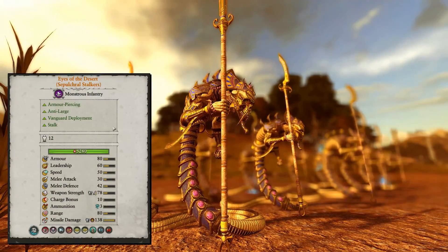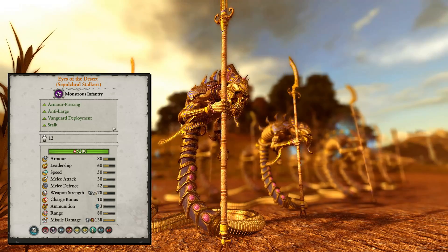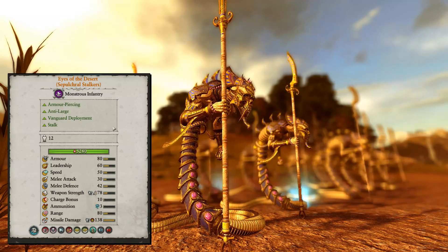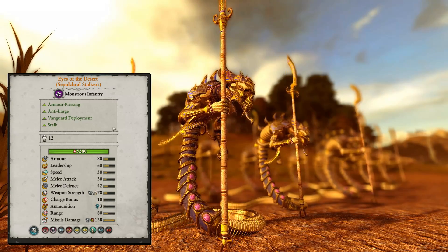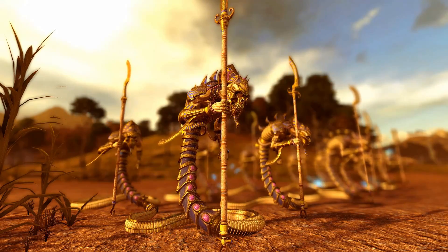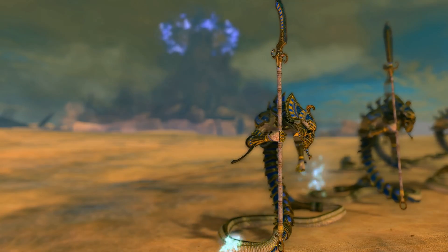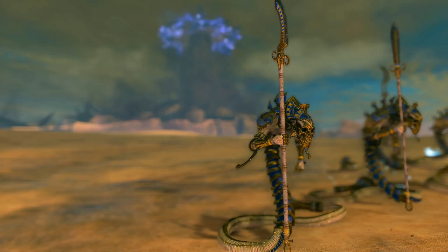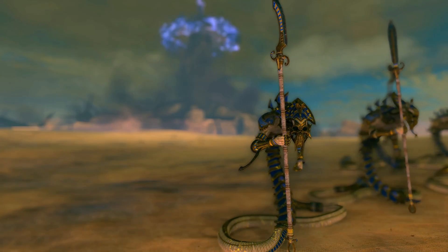There is also a Regiment of Renown available: the Eyes of the Desert from the Sepulchral Stalkers. The most significant point is that they have much more missile damage and also the Stalk ability. However, the extra charge is just 150 credits, and since the Sepulchral Stalkers are already quite strong on their own — and also deployable in a vanguard position — there is not really a need for the higher missile damage. I would not say it is worth bringing the Eyes of the Desert.